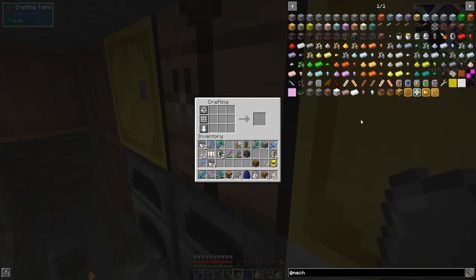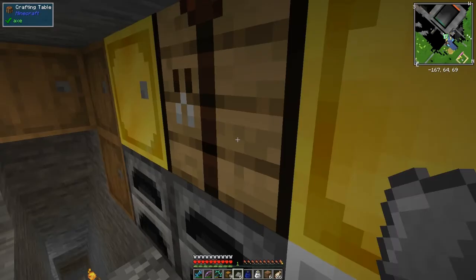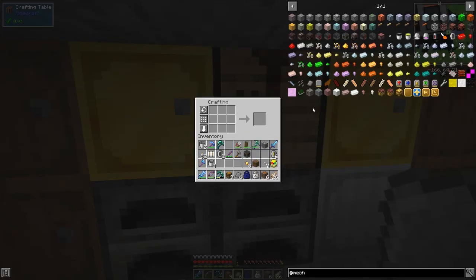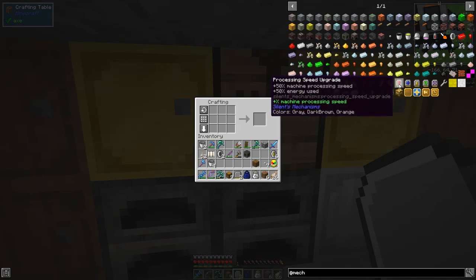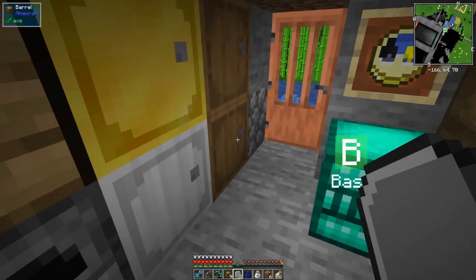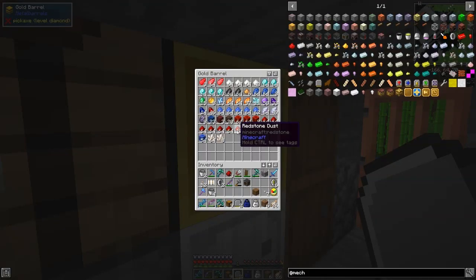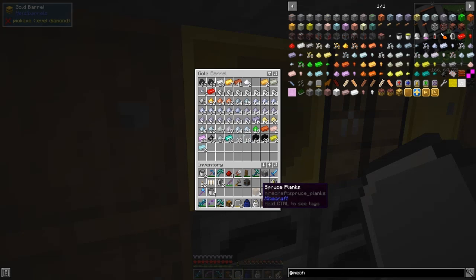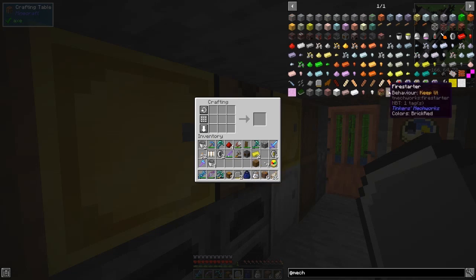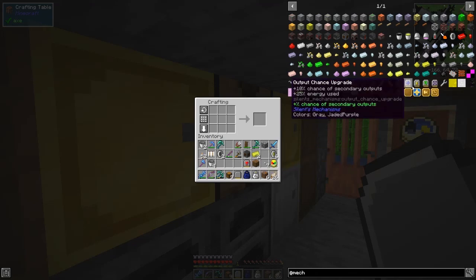We can now make two upgrade cases. They require nuggets of gold — I've got three, perfect. We get two upgrade cases. The next thing we'd like to do is probably increase the processing speed for the furnace — we need one upgrade case plus four redstone. The efficiency upgrade is two electro. I can do both of those since I made some spare. Let's get those crafted up.